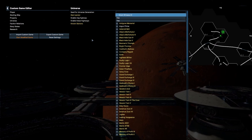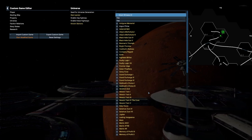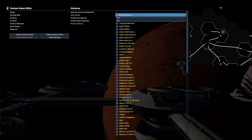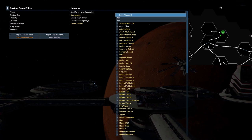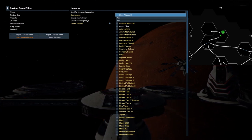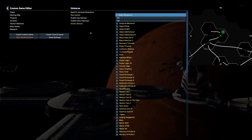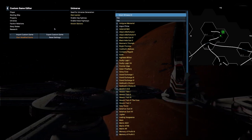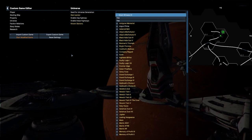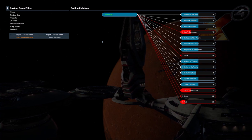Moving on to the universe settings: I've opened up the entire map, which is going to be a lot of fun since we skip the stage where you have to find everything and all the jump gates. We're going to have the highways on — it makes travel much faster. I understand some people enjoy playing with highways off, but for us, definitely on. All sectors will be known from the start, though we won't have any knowledge about what's going on within them — we'll have to discover that on our own.